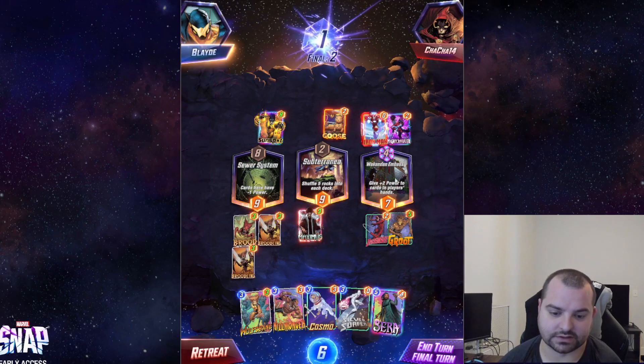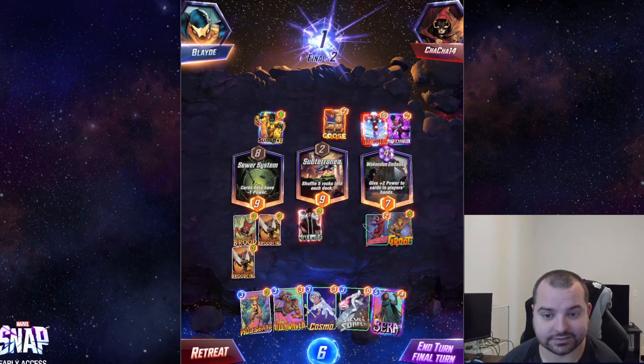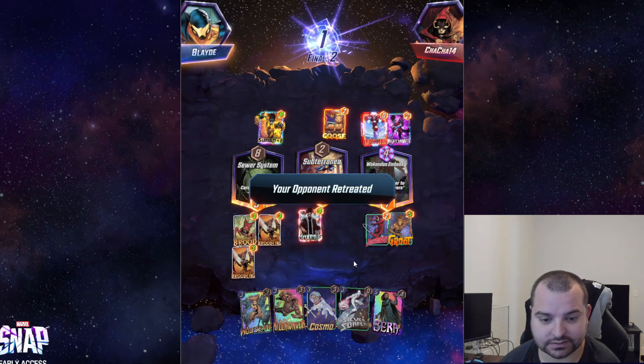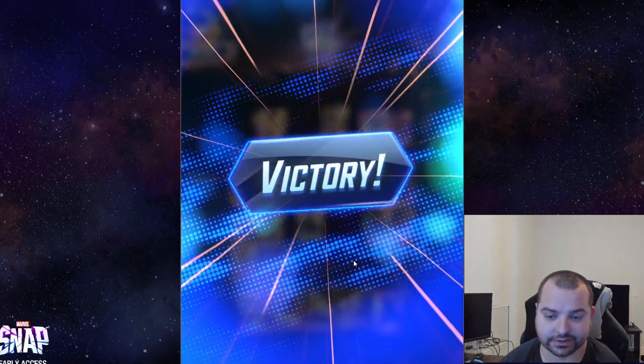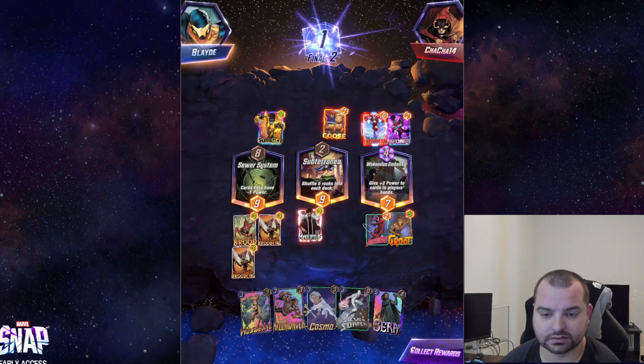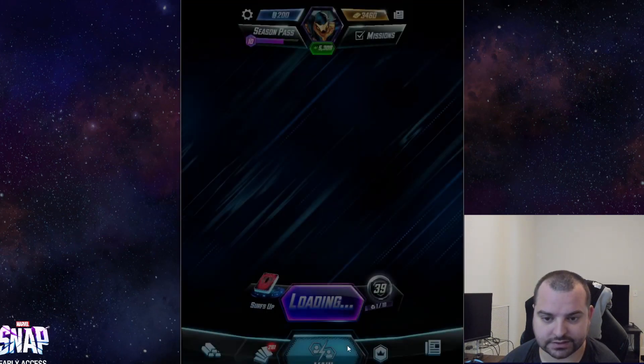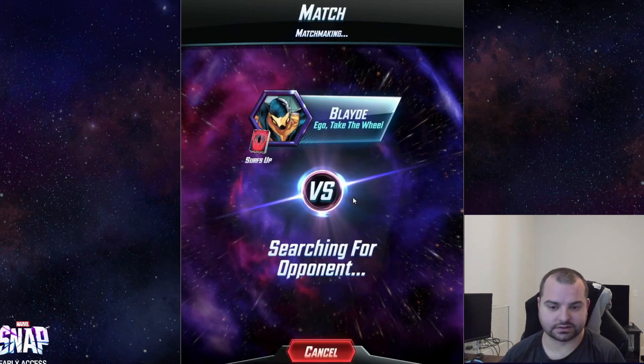With no Sarah before this turn, I think this has to be Killmonger plus Silver Surfer every time — but we're gonna get a retreat. Pretty nice, pretty nice. Let's get another one.